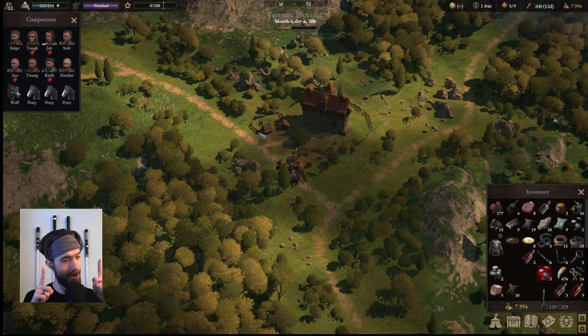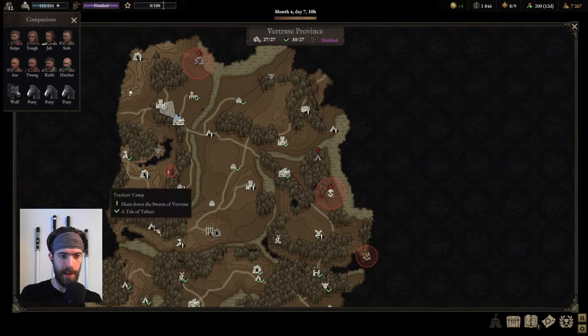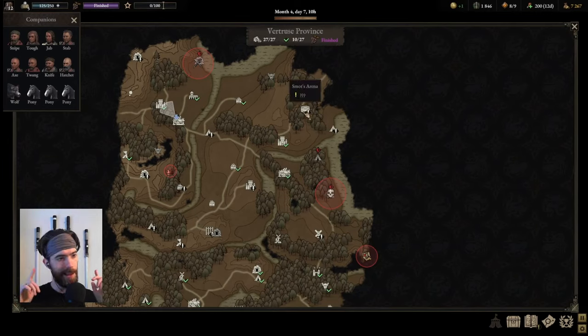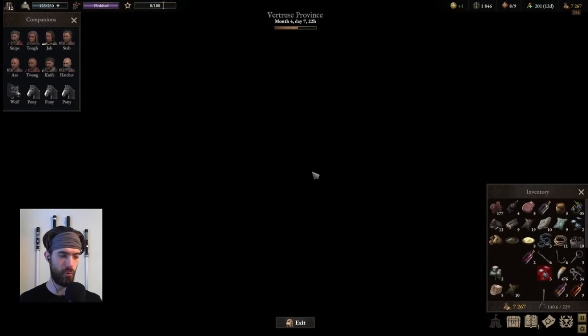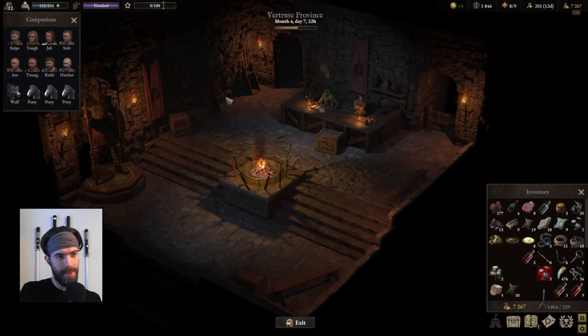Vertrus has a ton of really awesome unique combat encounters. Bandits are centered at their lair with minor lairs at the sentinel tower and the flooded mine — grab the bounties to hunt them down. There's also the hunter's quest tracking the phantom swarm, standard across all regions. But uniquely, Vertrus has Smots Arena and fighting Colonel Alexa as champion encounters. Let's head to the arena — it's one of the most intriguing opportunities this region has to offer. Smots is just north following the road from the castle.